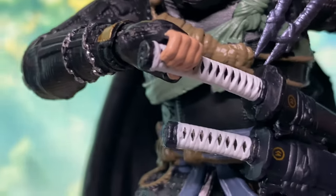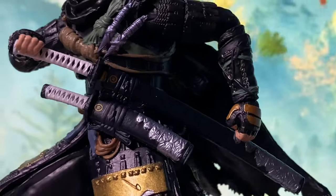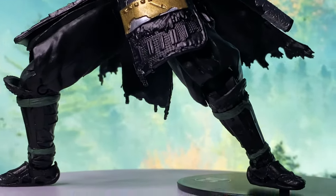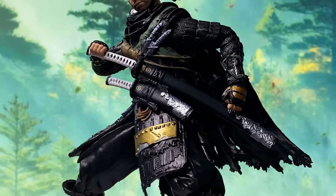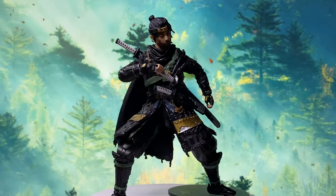Ghost of Tsushima is an action-adventure game set in late 13th century Japan. It follows Jin Sakai, a samurai warrior who seeks to protect Tsushima Island during the Mongol invasion. Trained by his uncle Lord Shimura, Jin survives the initial attack thanks to a thief named Yuna.